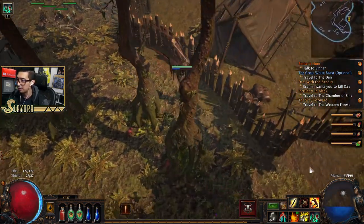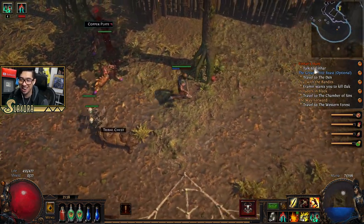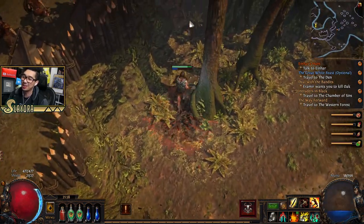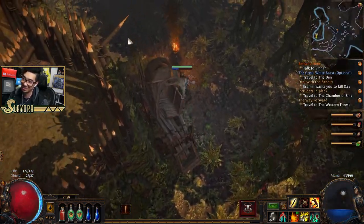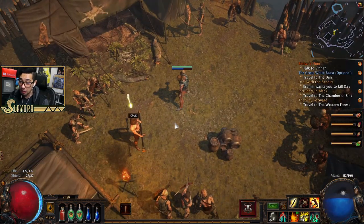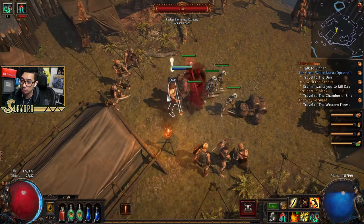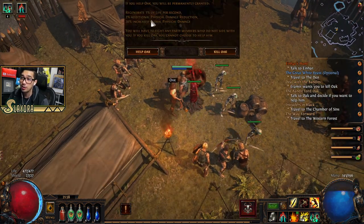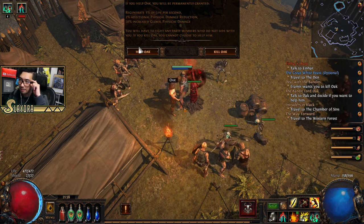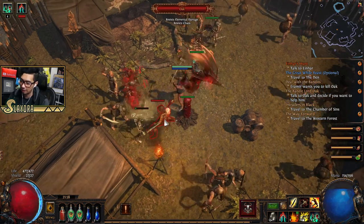We can have up to five skeletons now — we have our totem and a little army! It's just to show the mechanic, since later the skeletons won't be scaled and will get melted in one hit. This is Oak over here. I want to put my totem down before I fight him. Here's what he'll grant us if we side with him — it's actually not bad at all, but like I said I really like Alira in the very beginning.